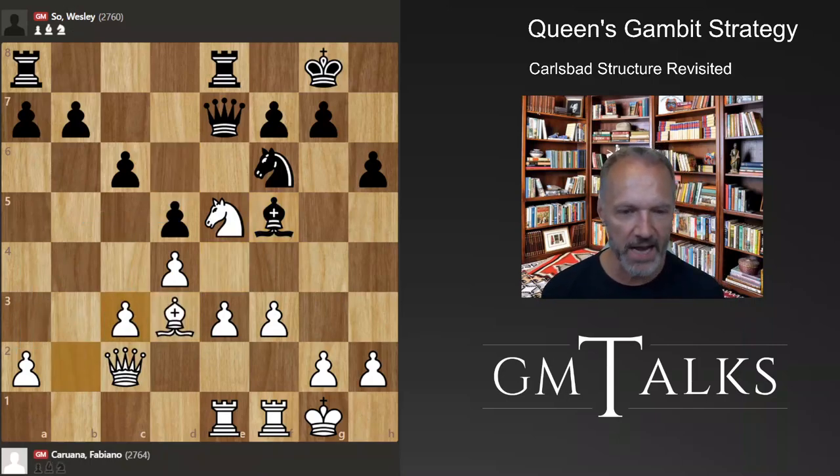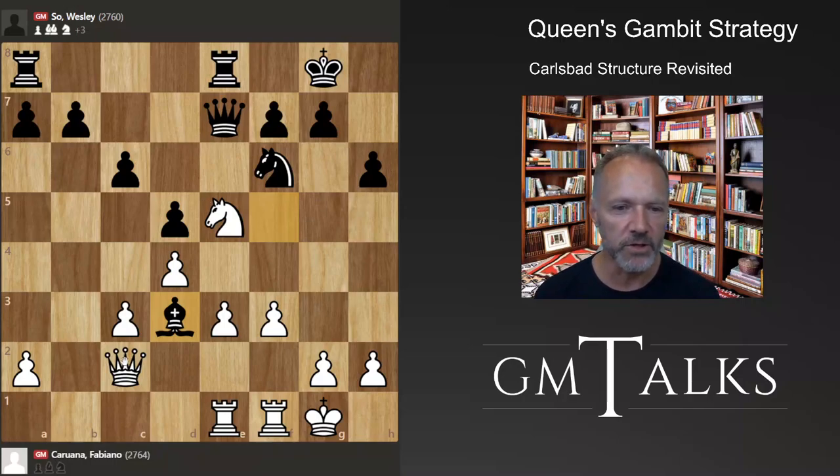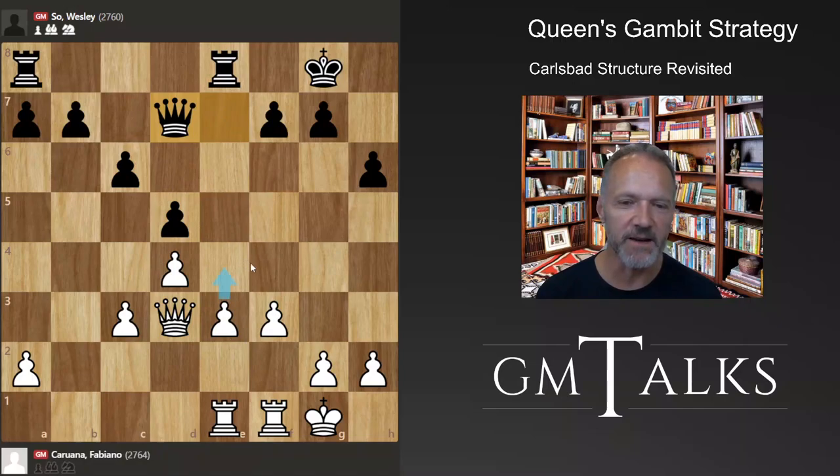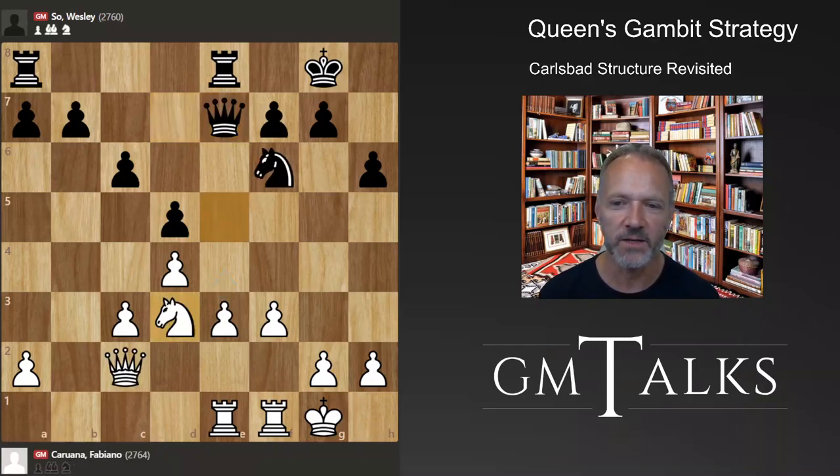It makes sense to transform the pawn structure, pushing toward the center and getting more firepower. At the moment this pawn is not weak and the majority on the queenside is not worth much. It looks like a nice option for white, but it's not much. If white takes with the queen, black plays a strong response, and without more pieces to support an attack you're more weakening your own pawns than actually attacking.